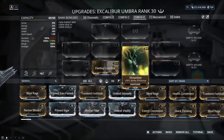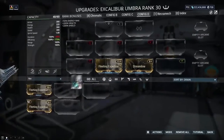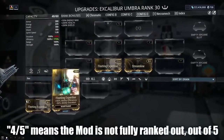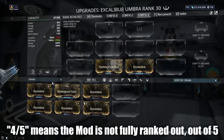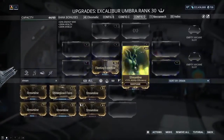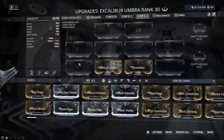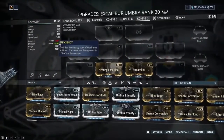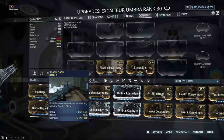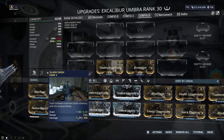Now if we look at these mods, these are completely maxed out. What we can do instead is use a rank 4/5 Fleeting Expertise and put that in, and also a rank 4/5 Streamline. So as you can see, 50% plus 25% is 175%. And if I hover over the ability, it's still 6.25 — nothing changed. So you can achieve the same efficiency cap without fully maxing those mods.